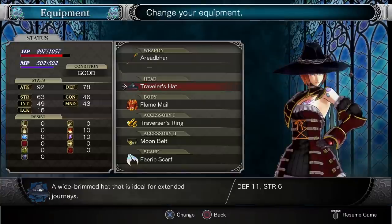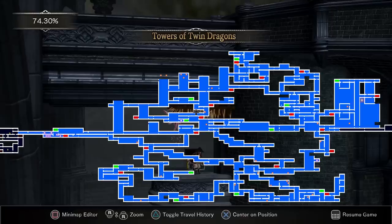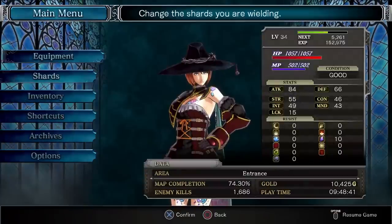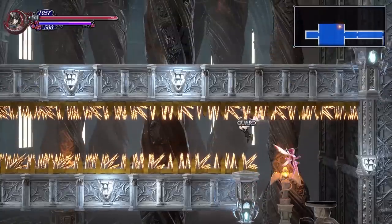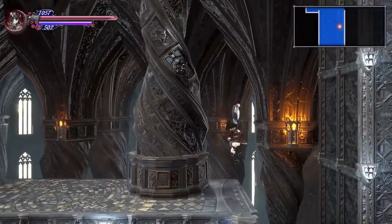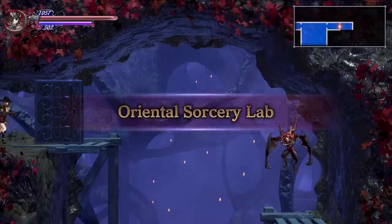With this armor equipped, spikes will do nothing to you. Just to show it off — yep, nothing. So let's go back to the entrance and climb up. Remember, you need Craftwork to be able to move the Iron Maidens. Get that out of the way, and with the Aegis Plate equipped, just jump up and pass through. This will take you to the last major area you need to get to in order to get the good ending — the Oriental Sorcery Lab.